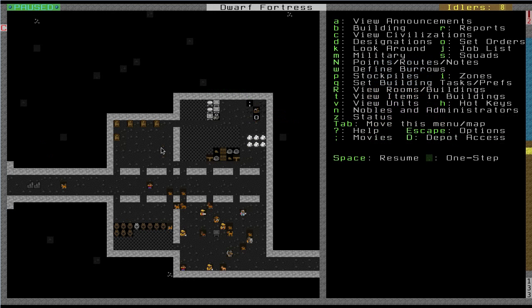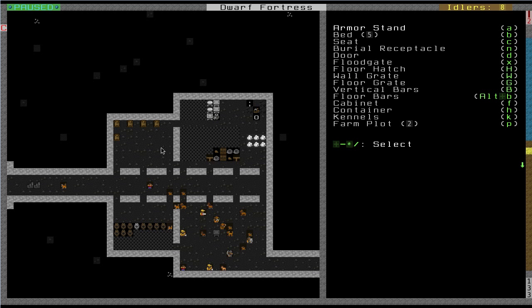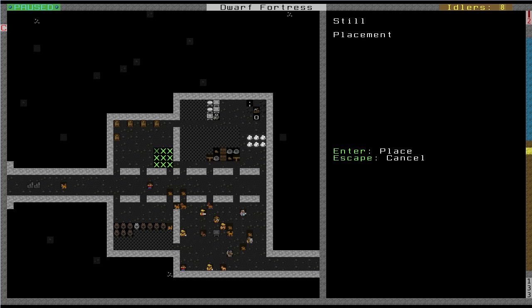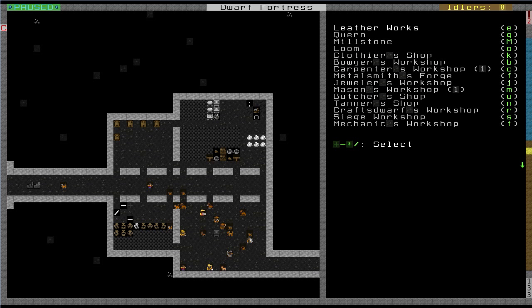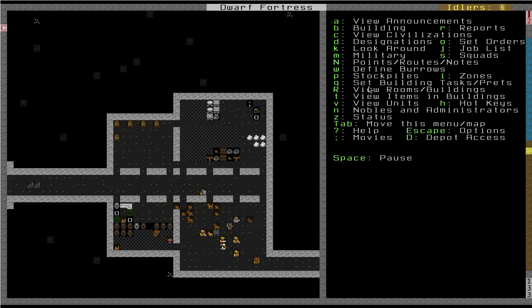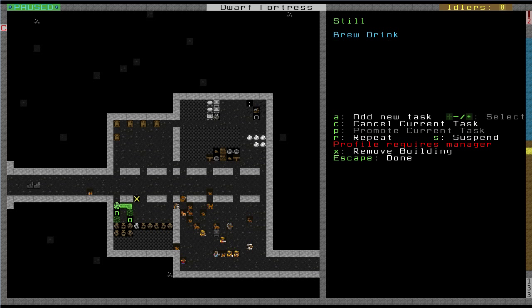So how do we build a still? Pretty quickly and easily. Press B for Build, W for Workshop, and L for Still. I'm putting it right by my food stockpile because drinks are brewed from the vegetables and mushrooms growing in your farm. I'll build it out of Olenite. Now, press Q, bring your cursor over the still, add a new task, and press B to brew a drink. It's that simple.